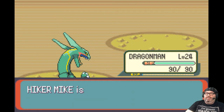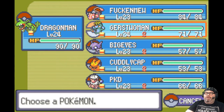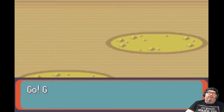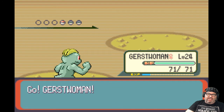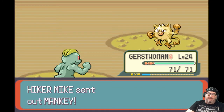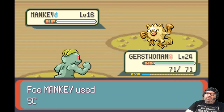Dragon Man hit level 24 already. Mankey — I will switch out. Gerser Woman's going to punch this Mankey. Mankey's a Fighting type, not a Normal type, so I should use a Psychic move. I don't know any. Can't do a Ghost move on a Fighting type — I'll just get her to chop it.